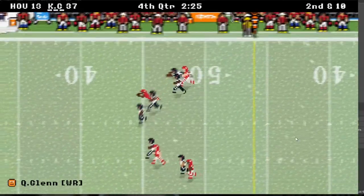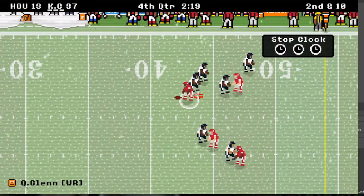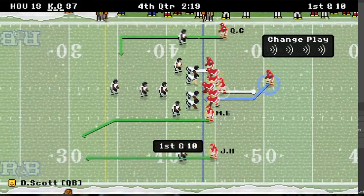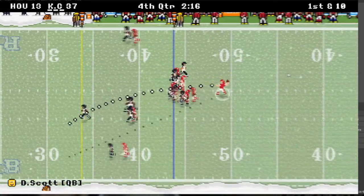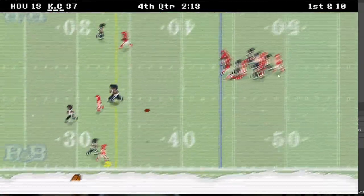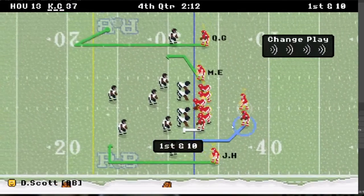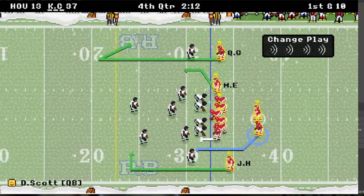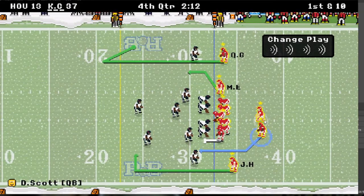See that move — Glenn is a five-star receiver, Quaylen Glenn. My quarterback is a five-star. Howell — who I'm going to hit right now — is a four-and-a-half-star receiver. Watch this comeback route; I think I'm going to get Glenn on the comeback. I love these comeback routes, they're a lot of fun.